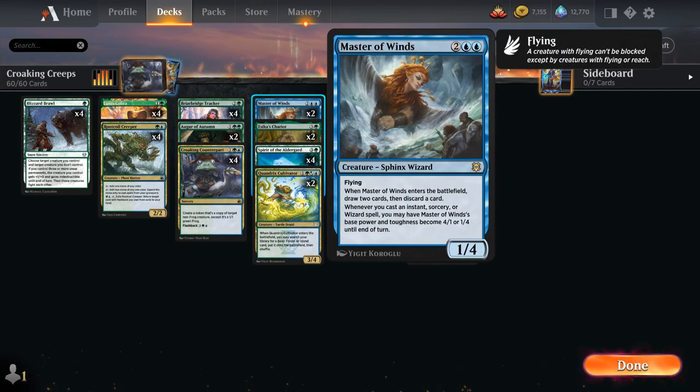At 4 mana, we've got 2 copies of Master of Winds, a 1/4 Sphinx Wizard with Flying that when it enters the battlefield lets us draw 2 and then discard. Whenever we cast an instant, sorcery, or wizard spell, we may have the Master of Winds' base power and toughness become 4/1 or 1/4 until end of turn. Copying it with Counterpart gives us draw 2 and discard, plus a 1/1 token that can still turn into a 4/1 — so flashing back the Counterpart is an easy way to still hit for 4.